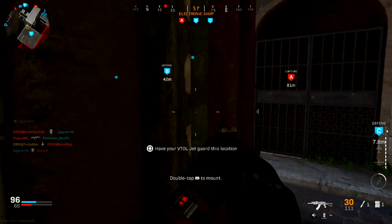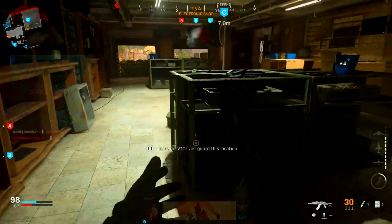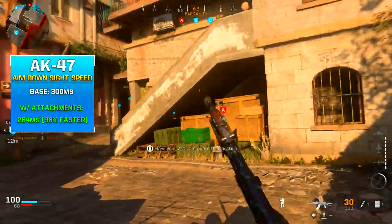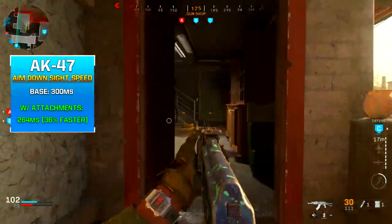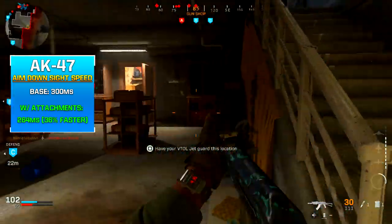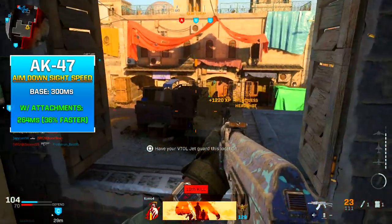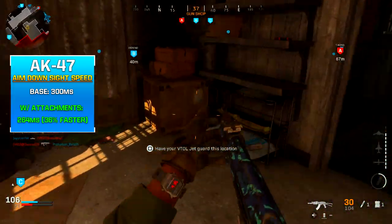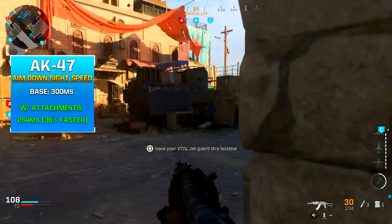I did mention that this weapon is best used for medium to long range because of its very slow aim down sight speed. The base aim down sight speed of the AK-47 is 300 milliseconds, which is pretty slow compared to SMGs in the game. With the attachments I recommend, that brings the aim down sight speed down to 264 milliseconds, or 36% faster. It is faster than base, but not fast enough to compete against SMGs, which is exactly why I stress not to play up close and personal.